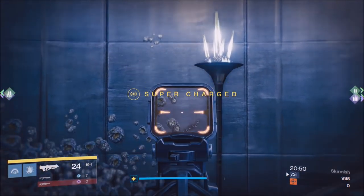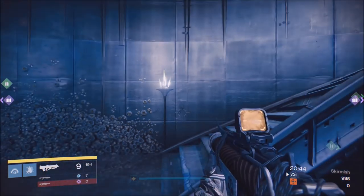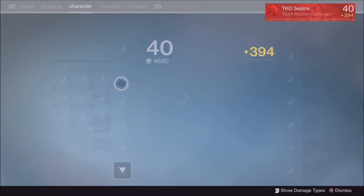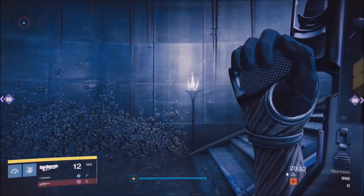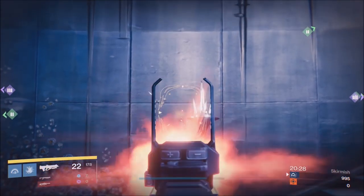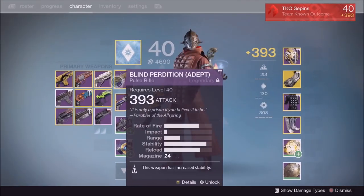Look at that kill time — the Grasp of Malick and the Clever Dragon kill time is about the same. Now I'm just going to go to the wall and show you guys the kick and recoil of each gun. What I notice is the recoil is about the same. However, the Blind Perdition recoil goes straight up in a straight line, so if you aim for the chest or neck area, you're most likely going to hit and kill your opponent.